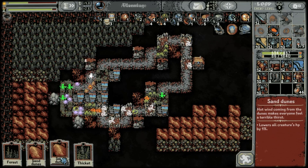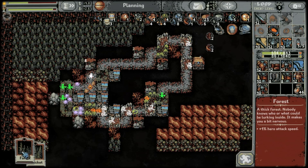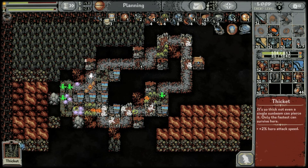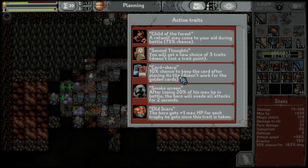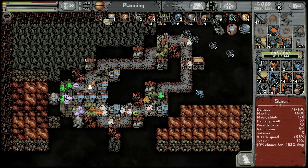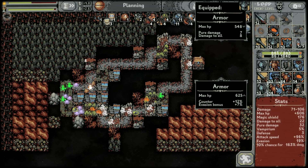Oh my god — it's nothing but riches. And again! I cannot believe how often card sharp has come in clutch here. 10% chance to keep playing the card after placing its tile — that's given us at least 12 cards over the course of this run. Attack speed and counter 14% apiece.